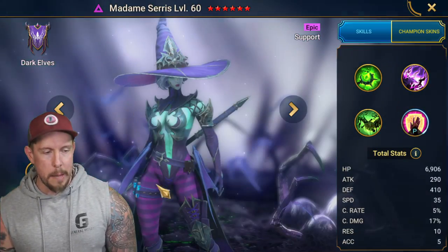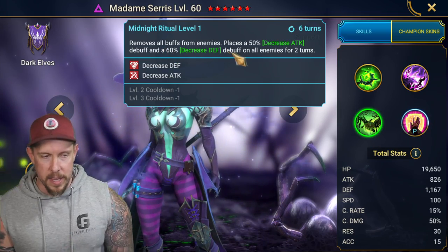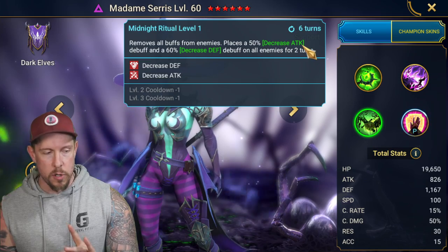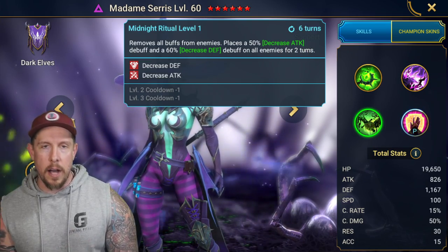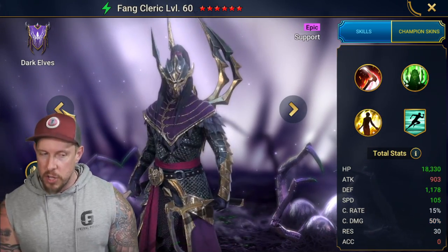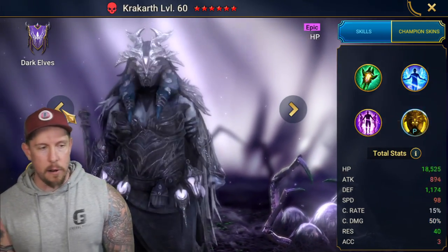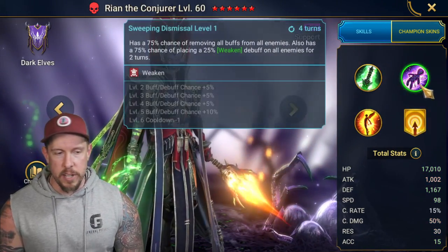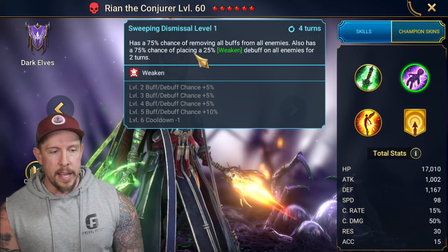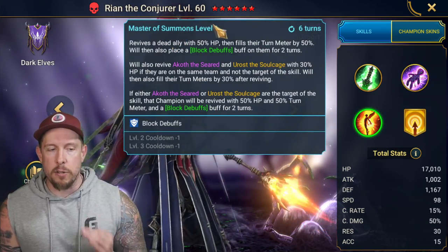Comparing her to Madam Saris — with Midnight Ritual, Madam Saris removes all buffs from all enemies and places Decrease Attack and Decrease Defense on a four-turn cooldown. I think Ryan the Conjurer as a mid-game Hydra champion serves more utility in that regard, because it's a three-turn cooldown, Weaken is really nice, and that buff removal every three turns is great.